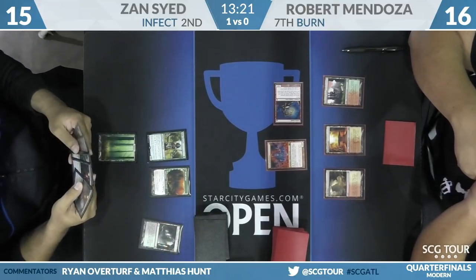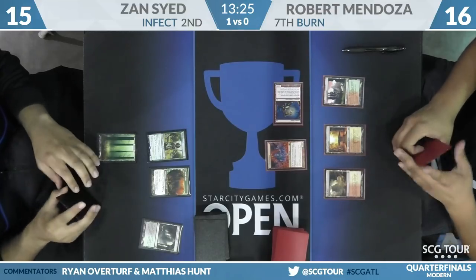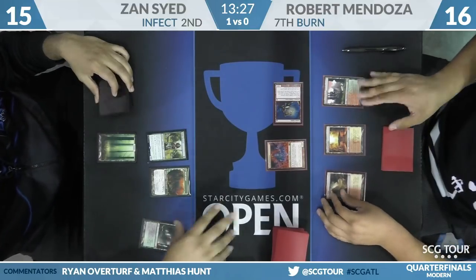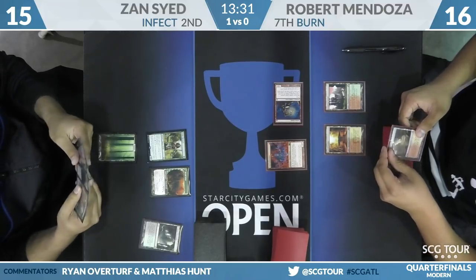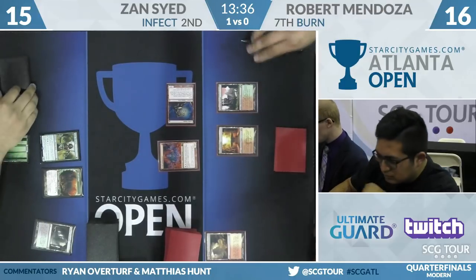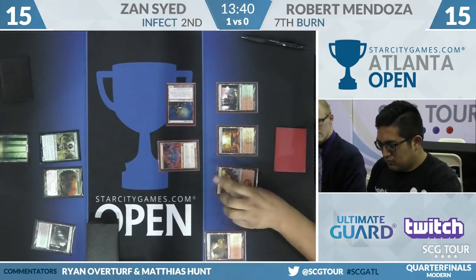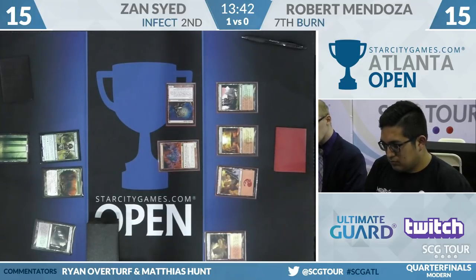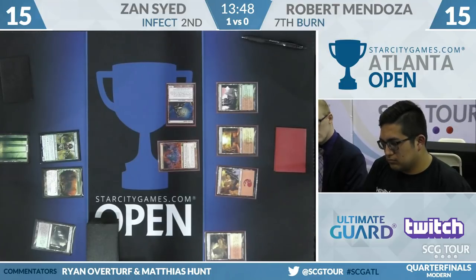Glistener Elf revealed off the Goblin Guide. Our overall one-seed got another update — moving on with still only one loss in the tournament. Chad Harney on Hollow One defeats Adam Case two games to one. That's about right for Hollow One versus Tron. Tron got one game, not two — they do sometimes, but not the match.